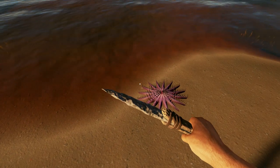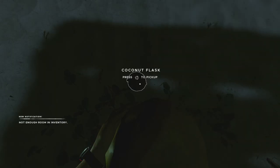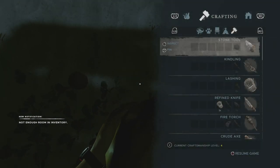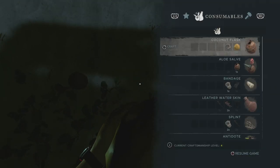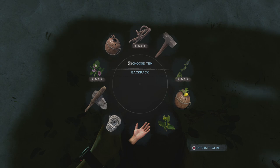Sea urchins don't move around much but they're still pretty deadly — you'll often find them stuck on the edges of wrecks. Lots of things can poison you, so be careful. If you get poisoned on the first day it will start draining your health, and no matter how much you make sure you've got a full belly and full water, it will still keep draining. Make yourself as many coconut canteens as possible.